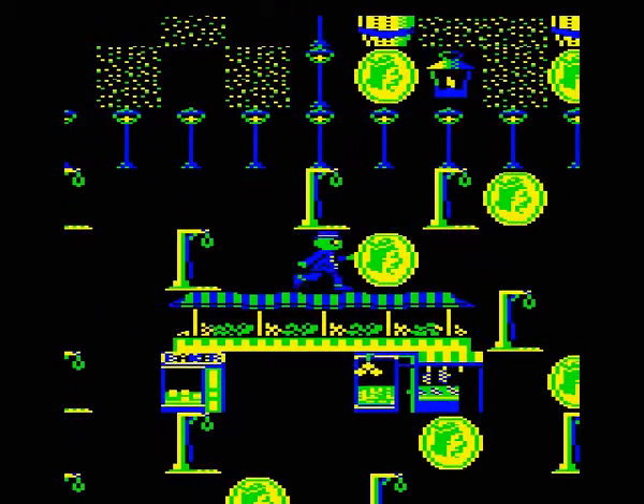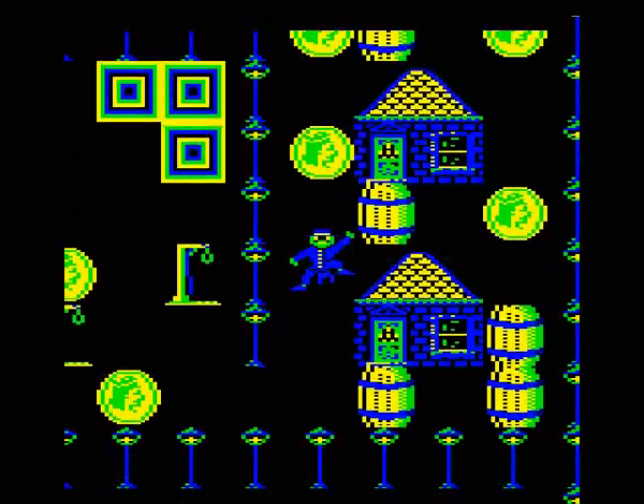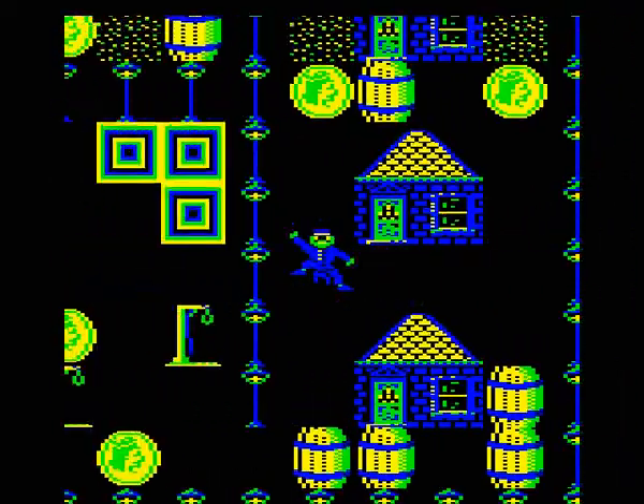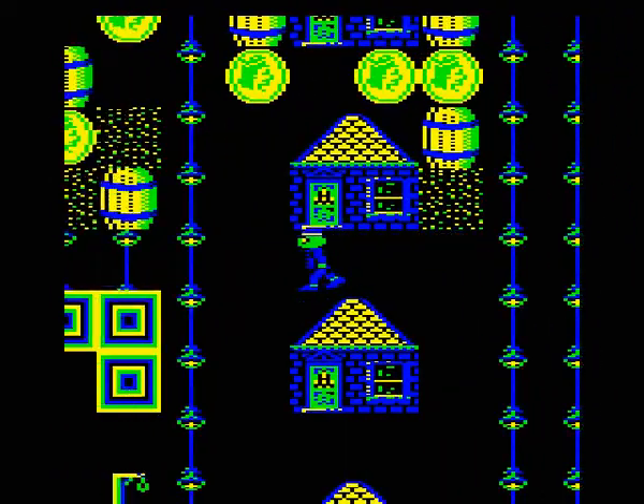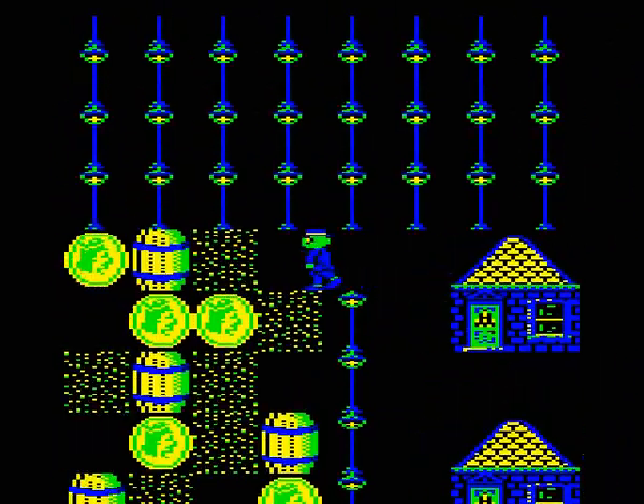Coming round here, we'll pop round the top way and we see there's four transporters. The first one leads us into here and we don't need to get back out of there, so we can drop those down there. Past a nice row of houses going up here.